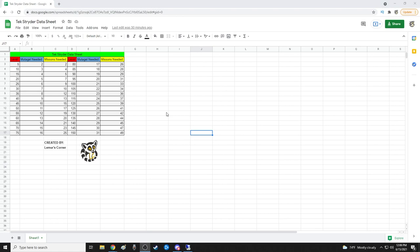Here's the data sheet I made — sharing this in the description. It tells you how many mutagel you need, how many missions you need to complete, and what level the tech strider is. The more missions you've completed, the higher the level you can tame, and the more mutagel it needs. Mutagel is one per five levels; missions jump between one and two more per five levels. The link will be down below so you can share it wherever needed.